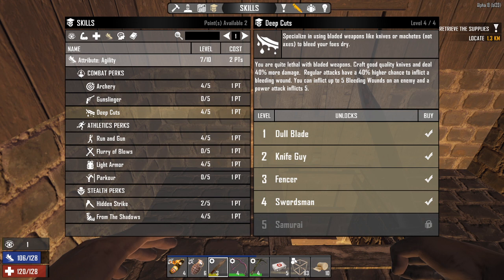Weapon quality makes a difference — each quality basically adds about 10% more damage as a baseline. It can vary up and down with the RNG stats, but most of the time a quality 4 is better than a quality 3. With crafting it will always be better, but the stuff you find out in the world — it's actually possible to find a quality 3 knife that's better than a quality 4 knife. You can see I have 40% higher chance to inflict the bleeding wound, and I can inflict up to 5 bleeding wounds on an enemy. And the power attack inflicts all 5 at once.